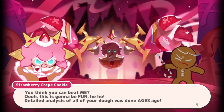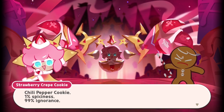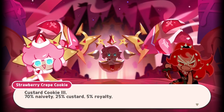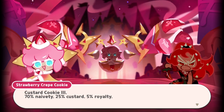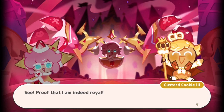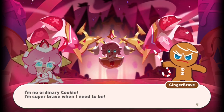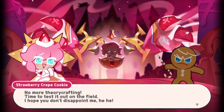Dear child, you are mistaken. Happiness comes from soft, sweet, and peaceful things in life. Dark Enchantress Cookie has molded you into something against your own nature. This kingdom will never fall into the hands of Dark Enchantress Cookie. You think you can beat me? This is going to be fun. Detailed analysis of all your dough was done ages ago. Chili Pepper Cookie: 1% spiciness, 99% ignorance. Say that to my face! Custard Cookie the Third: 70% naivety, 25% custard, 5% royalty. That was not a compliment. And Ginger Brave: 100% bravery — you're perfectly ordinary. I'm no ordinary cookie; I'm super brave when I need to be. No more theory crafting — time to test it on the field. I hope you don't disappoint me.